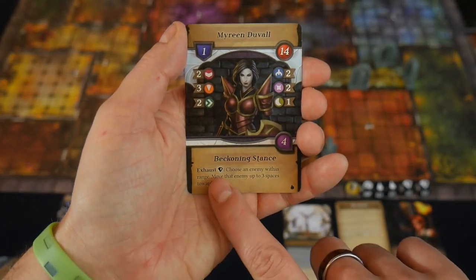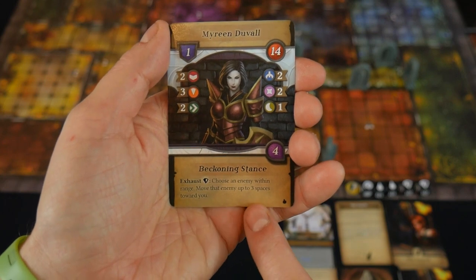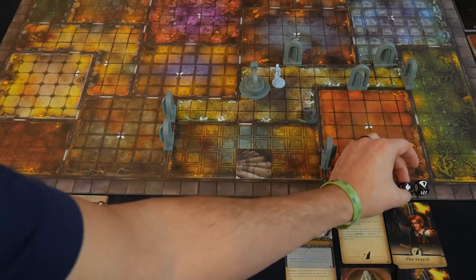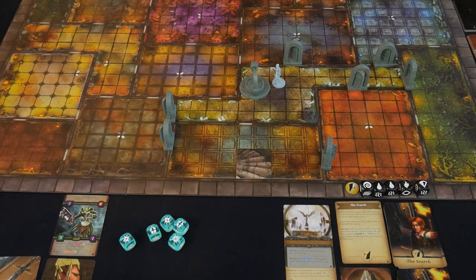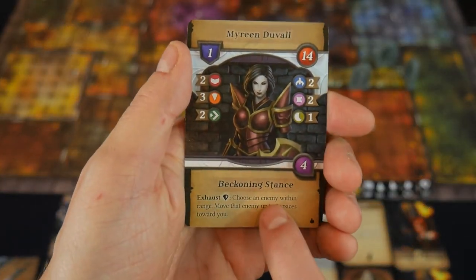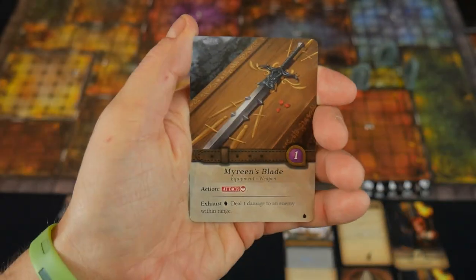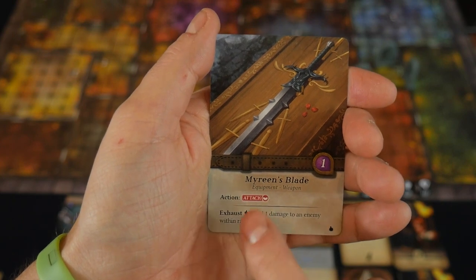We pick a matching rune die and re-roll it — we got a fire symbol, so we place that back down. The Frox Raider is three spaces away and we can move him up to three spaces toward us: one, two. This exhaust ability is not an action — we just exhaust the die, re-roll it, tap the card, and move the enemy. We still have one action left. Our last action will be to use Marine's Blade card action.